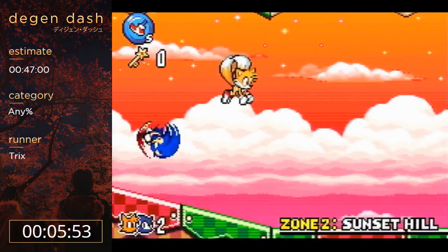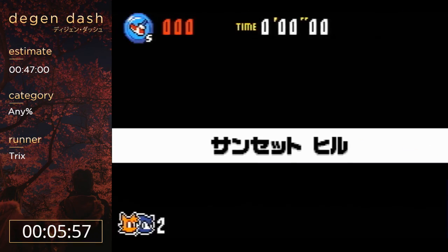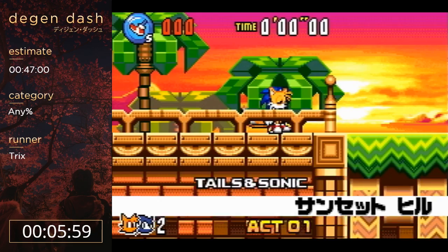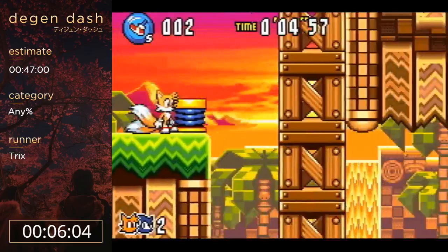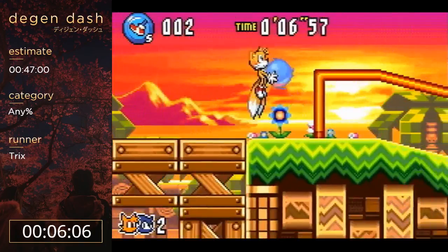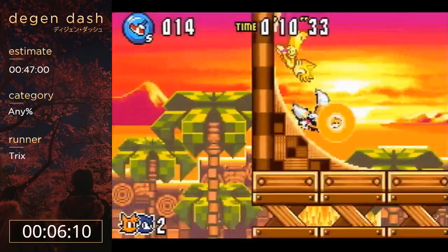Amy hype! Yeah, we'll be using Amy a little bit. So Sunset Hill 1 here is a big reset point for normal runs because there's just a lot of random stuff that can go wrong. Anytime you land on a slope, because of how subpixels work, you can just lose all of your speed when you land on a slope sometimes.